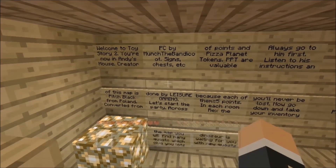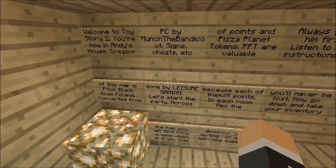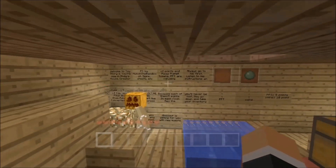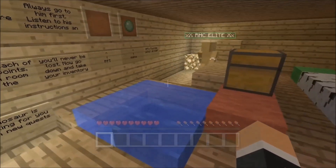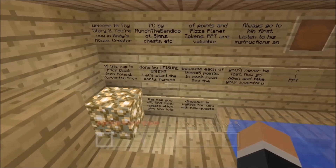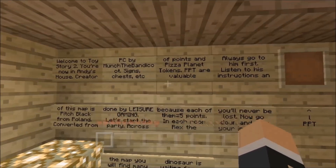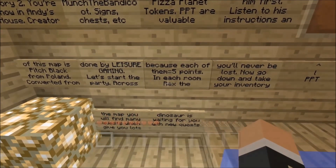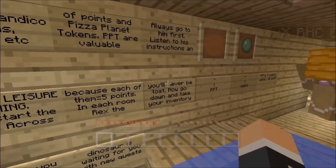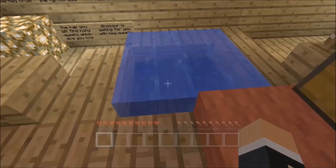Welcome to the Toy Story 2 adventure map - you're now in Andy's house. Creator of this map is Pitch Black from Poland, ported from PC by Monster Band, science chess easy done by Leisure Gaming. Let's start the map. You'll find many quests which give you lots of points. In each room, Rex the dinosaur is waiting for you with a new quest - always go to him first. Listen to his instructions and you'll never be lost. Now go down and take a PPT.